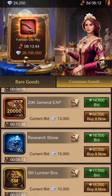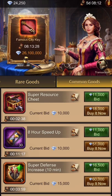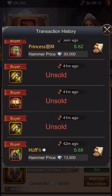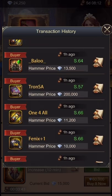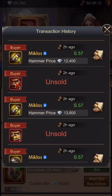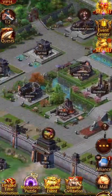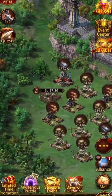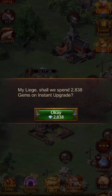Looking at the common goods, nothing here is really worth it to me. Resources I get from working hard, joining rallies, or gathering — so I'm not going to pay gems for that. The speed-ups are a good value compared to buildings, but they're not selling very often. You can see unsold items here, and lots of stuff isn't really selling. These speed-ups here are unsold and they are good value actually — 60 days worth.